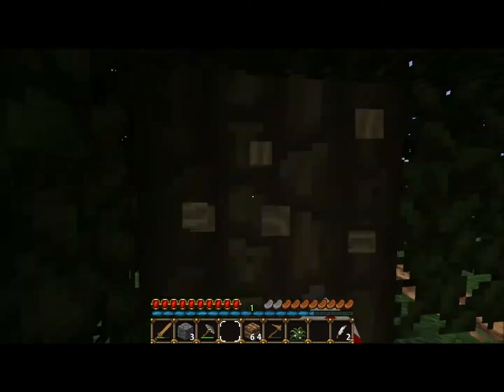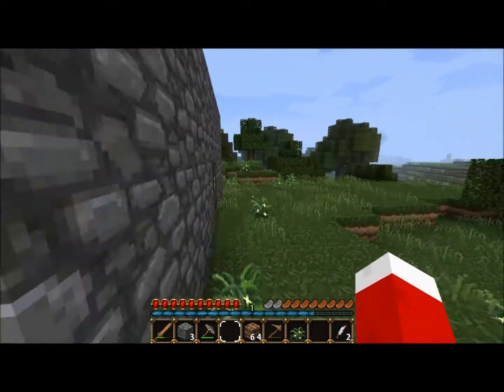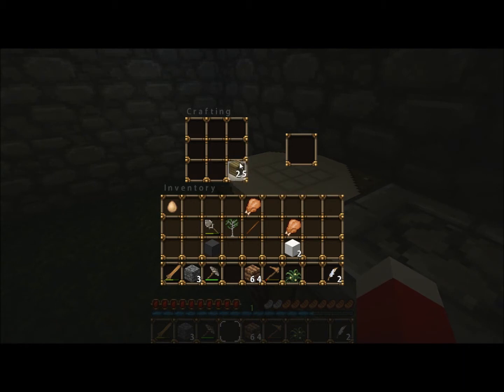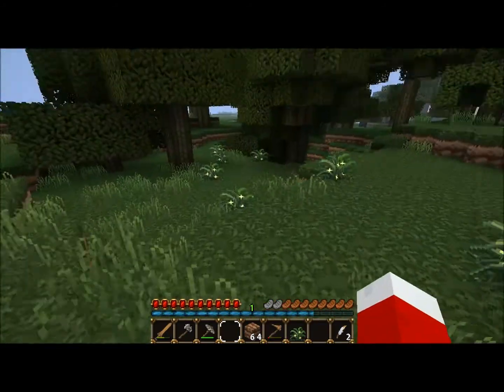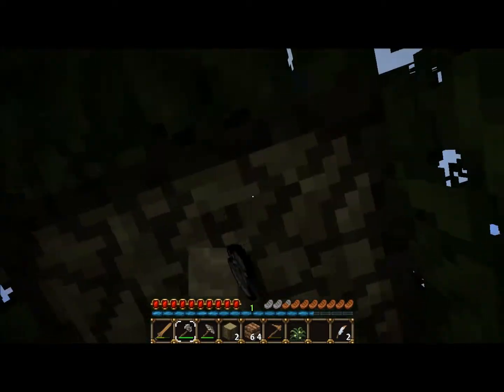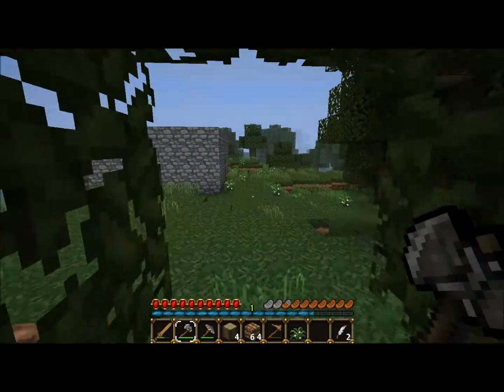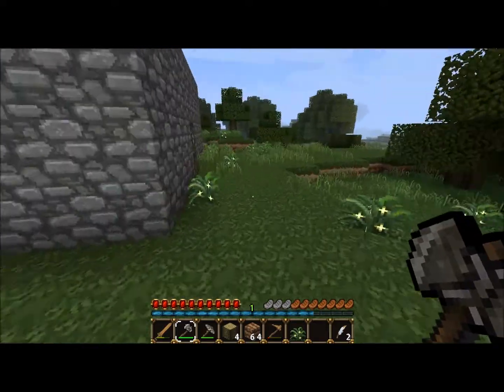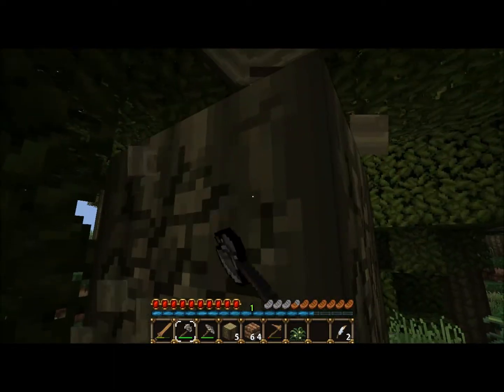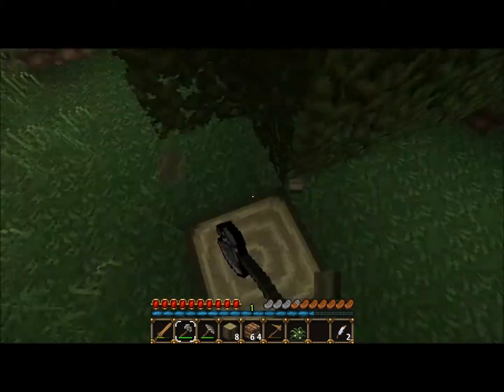Some more wood. Maybe we should make an axe — would be a good idea. Sticks and an axe. Time to go chop some trees. Need to find some sand as well to get some windows, make my house look a lot nicer. Looks a bit awkward at the moment. Alright, I'm going to drop the trees down. Deforestation.